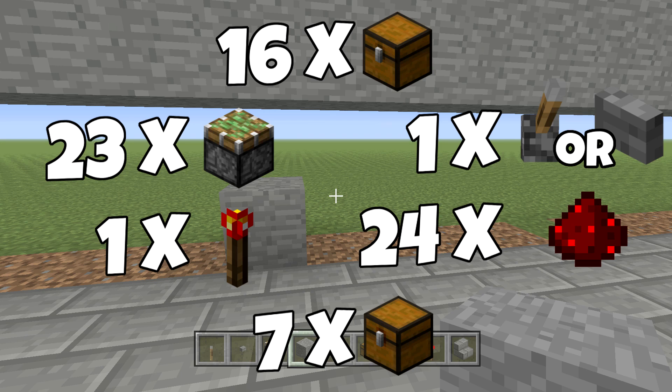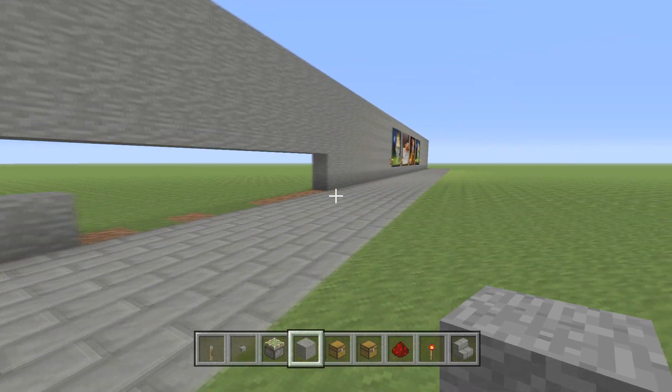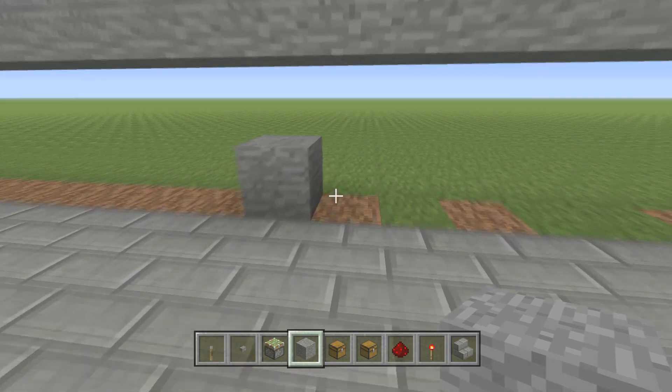You're going to need: 24 redstone dust, either a lever or a button, one redstone torch, 23 sticky pistons, 16 chests, and 7 trap chests — if you're going to make it exactly like mine.